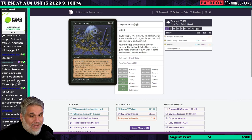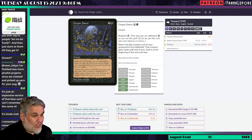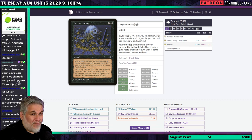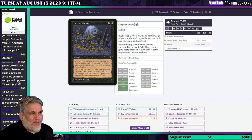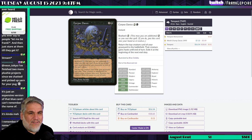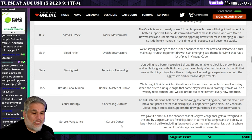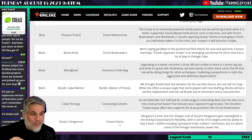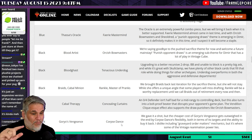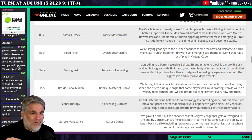I think there are better reanimation options — Diabolic Servitude, Makeshift Mannequin. Corpse Dance costs three mana and hits the top creature of your graveyard. I imagine Shallow Grave is still in there, which also hits the top card of your graveyard, so now you have multiple cards dependent on graveyard order. I'd put Shallow Grave over Corpse Dance, so the fact that they didn't put Shallow Grave back in over Corpse Dance seems worse to me.